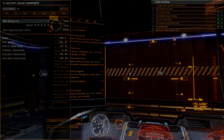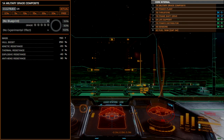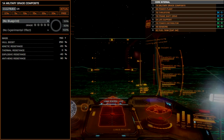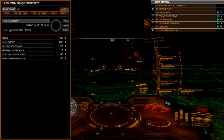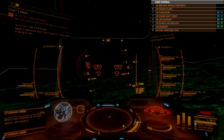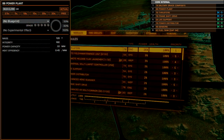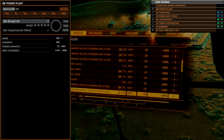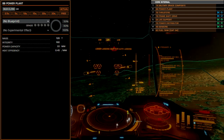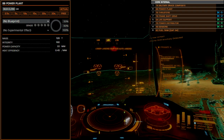Core internals once again rely on military-grade composites, which offers excellent hull-boost characteristics at the best value per unit of hull integrity. Thargoid weapons deal absolute damage, so there isn't much reason to use the other armor offerings, because all they do is shift resistance values around. The power plant will be a size 8B unit, offering the highest possible integrity at a remarkable value. This module loses efficiency and raw power output compared to the A-rated models, but the Type 10 lends itself well to low power builds, so this power plant actually works in the long term.